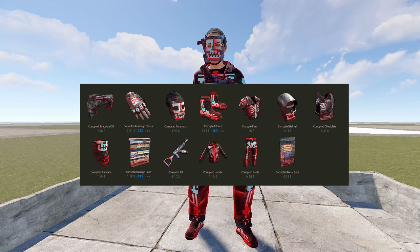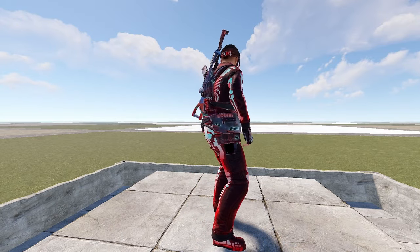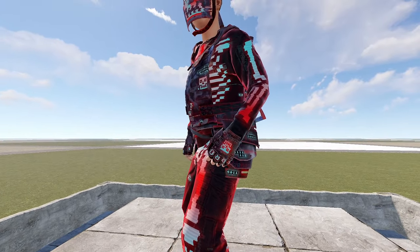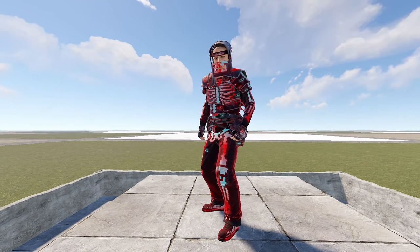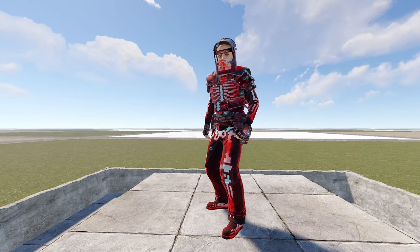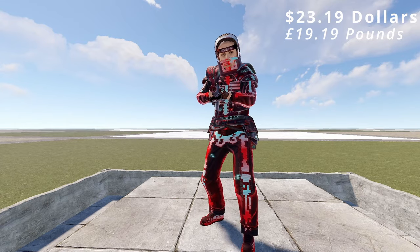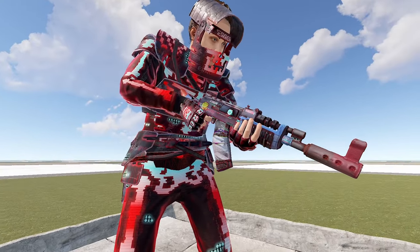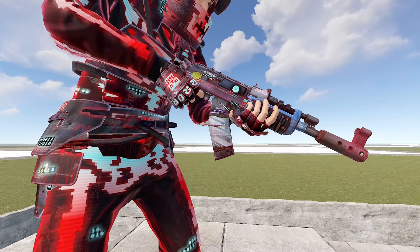We're moving on now to the mid-range set. This is the Corrupted. The Corrupted has very bright red colours and has a very techno look to it with messages such as 'error' and stuff written all over it. This is it in full metal. You can see codes and a death symbol on it. This is the road sign set, and at a very cheap price of $23.19. I think it looks great. It also comes with a sheet metal door and a garage door. They also have similar features like the words and symbols, and the same colour scheme. Very nice.